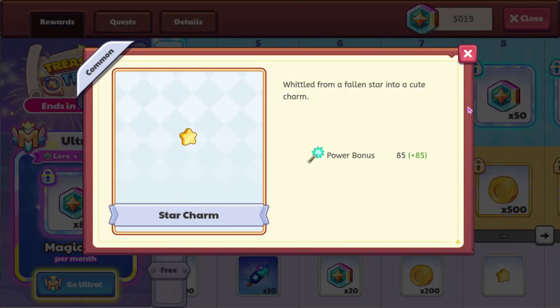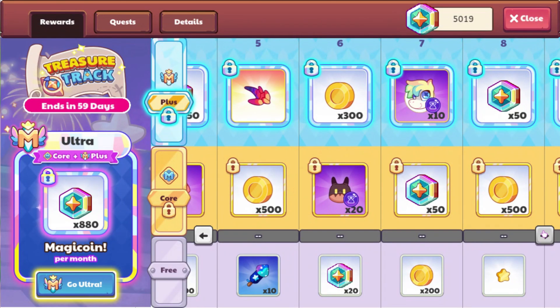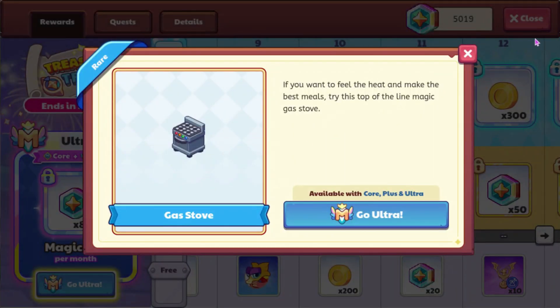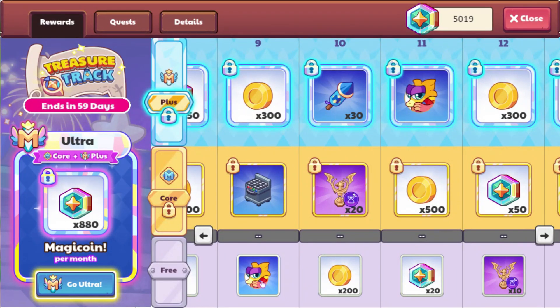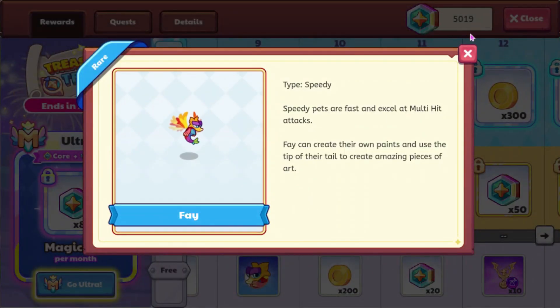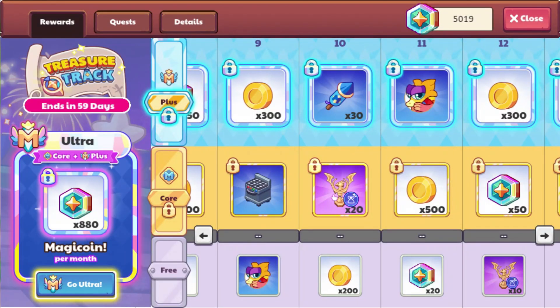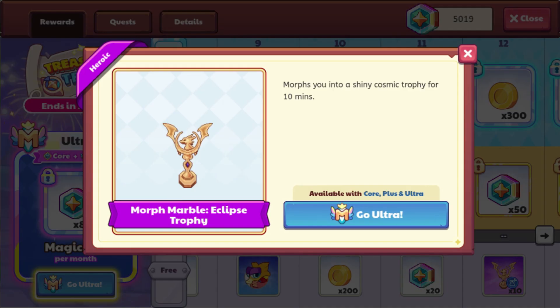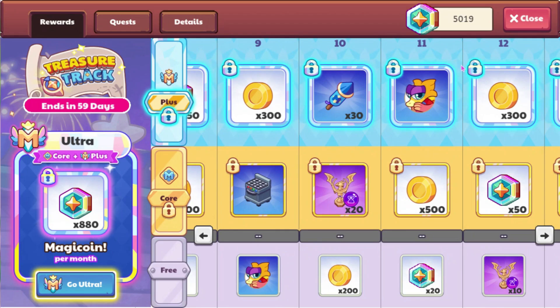We also have the Star Charm. I don't remember seeing this one leaked, but it definitely probably was. It's not too great. We have a house item, the Gas Stove, which I don't really know why that's here. We have Fae. We have some Eclipse Trophies, which I was surprised to see are Morph Marbles — it doesn't really feel like that should be a Morph Marble. We have another Fae up here.